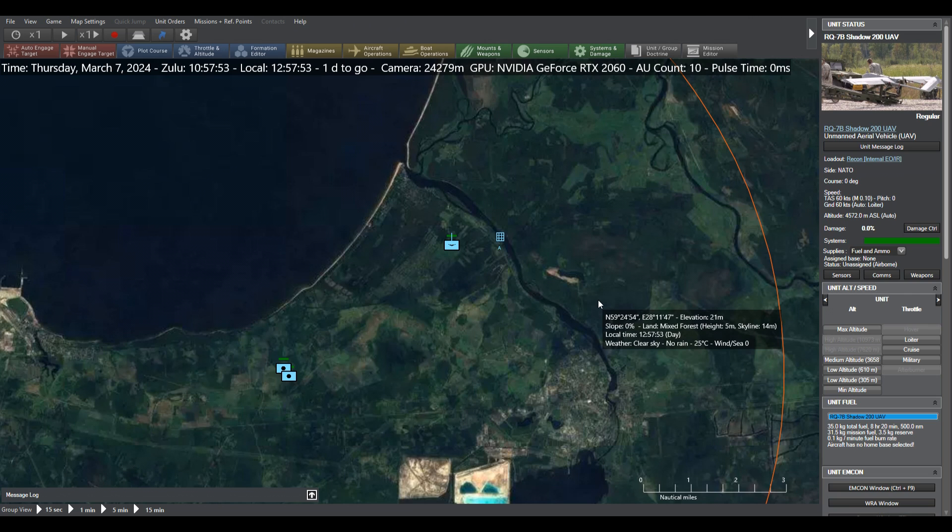This got me thinking: what if we could use Command Modern Operations to simulate these external inputs, and either use the interactions between them in CMO to create scenario design features, or in a multiplayer context — if we had a red cell, a blue cell, and CMO controlled by a white cell — both teams can set their orders up using a map, give it to the white cell, and the white cell works out what happens in CMO before going to the Combat Mission scenario and altering its details to cater for the external environment.